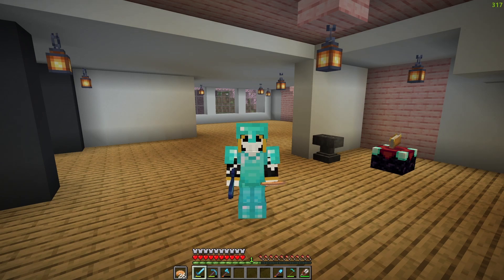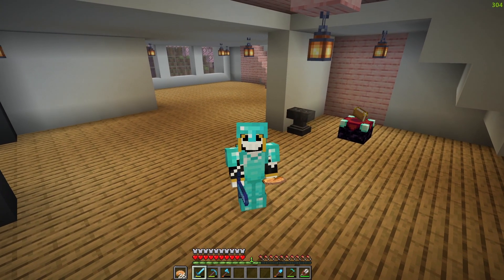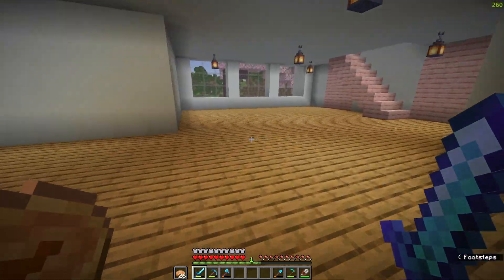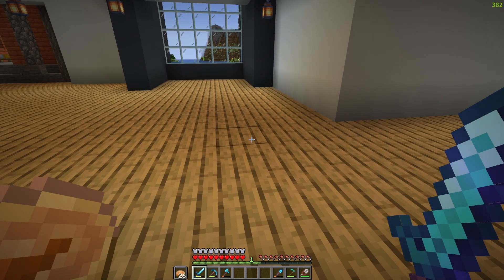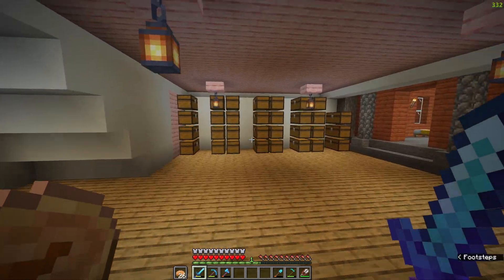Hello ladies and gentlemen and welcome back to another video. In today's video we're finally going to be doing some redstone and I'm really excited about it. The plan here at the beginning is I want to put two farms in this base — a pumpkin farm and a melon farm underground. I made them both right before I moved to this part of the world and they're going to be the same exact farms. So the main thing is I have to collect all the resources.